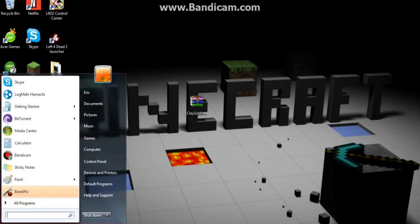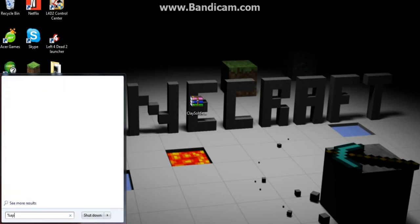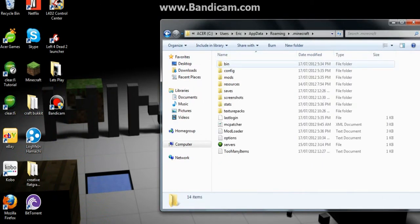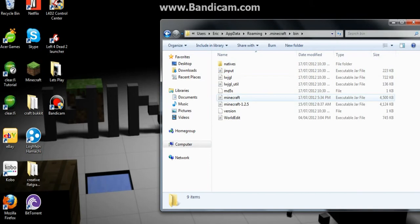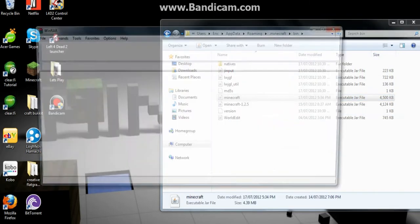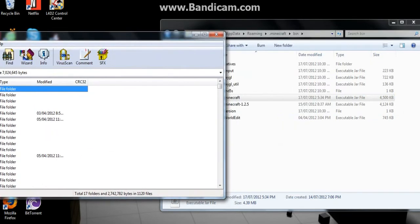So you're gonna go into your search bar on Run, and you're gonna type %appdata%, then go to .minecraft, then go to bin, then go to minecraft.jar, and open it with WinRAR or 7-zip, whatever you use.